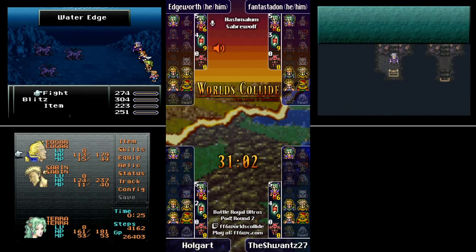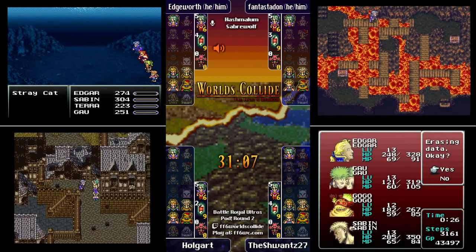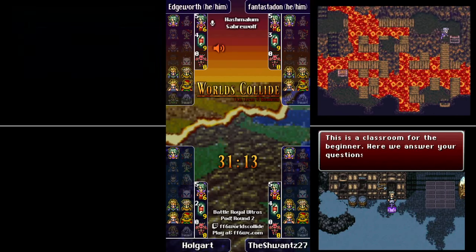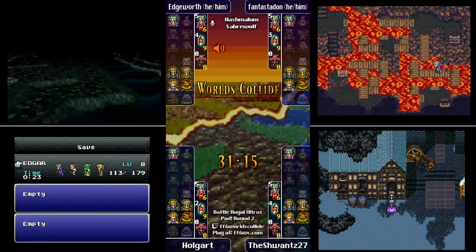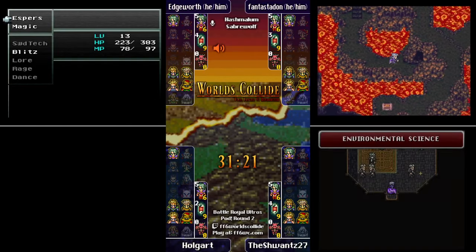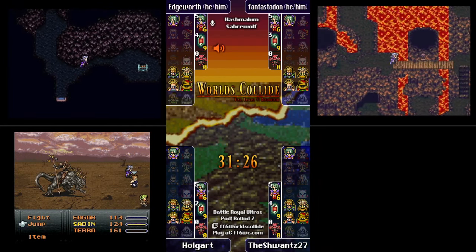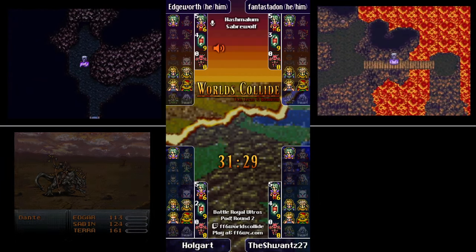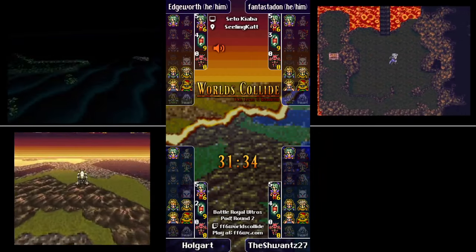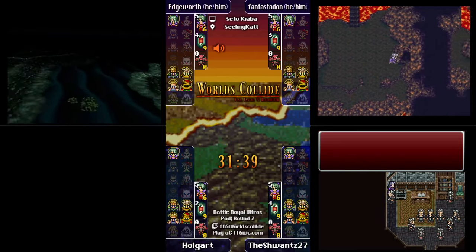For Sword Tech or something — okay. Stray Cat is fantastic. Holgart is at Narshe World of Balance, going to the Velk check most likely. He also has Terra, so he could do the Velk check as well, but he won't get the item behind the well because it hasn't been triggered by the Maw. That's behind the lock — when he gets the two options where you normally get the Ragnarok, it's the second option that goes behind Velk.